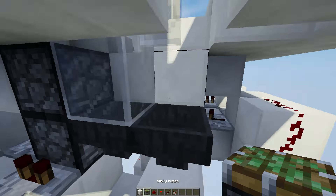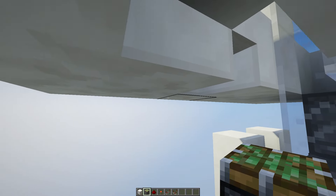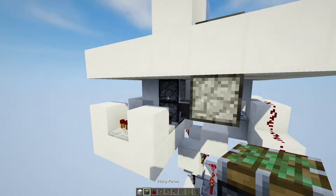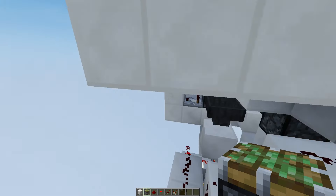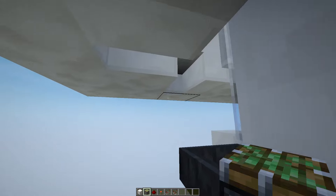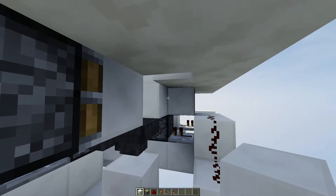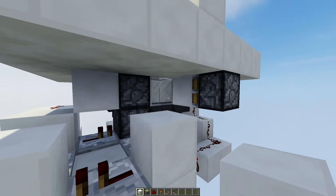Now we go under this pressure plate to place a sticky piston, and also over here a sticky piston again. Then we just cover up the area with some more blocks.